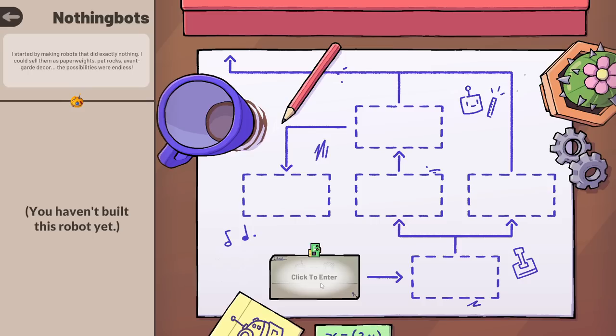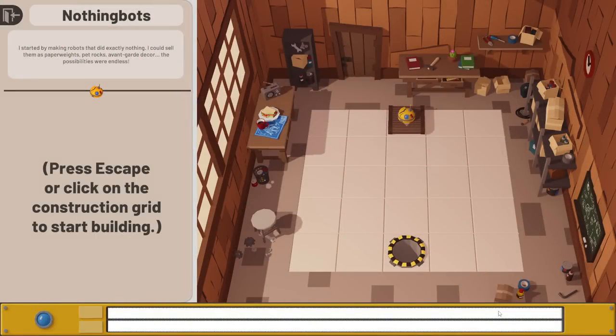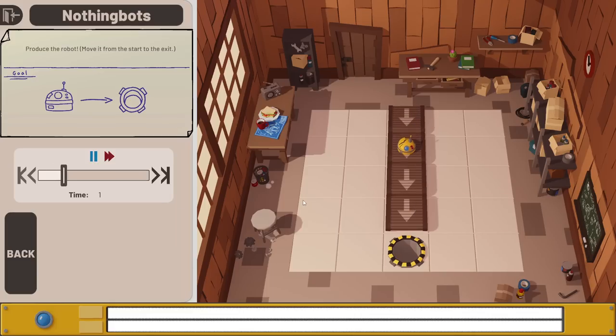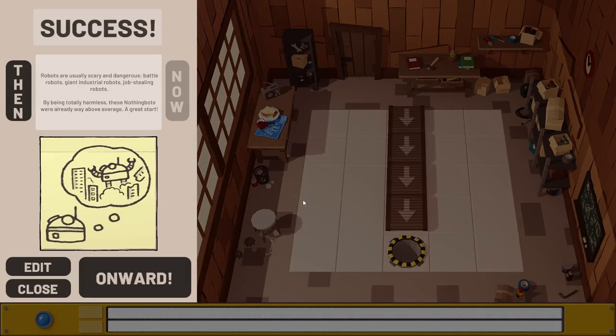We start off with nothing bots. I started by making robots that did exactly nothing — I could sell them as paperweights, pet rocks, avant-garde decor. The possibilities were endless. This is our playground. We can press escape or click the construction grid to start building. You start off with belts, and press S to change the direction. We just need to take it to the exit, then press the run button to start the program. Belts only move when there's something on top of them. By being totally harmless, these nothing bots were already way above average.